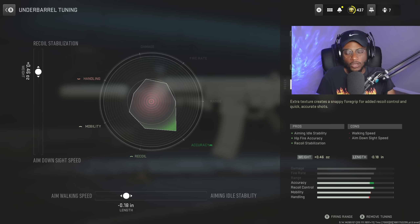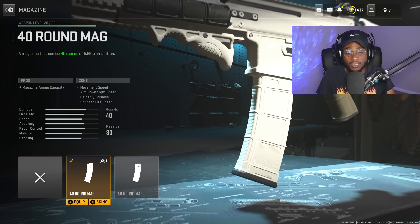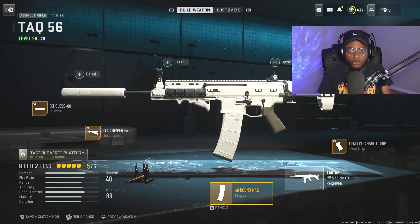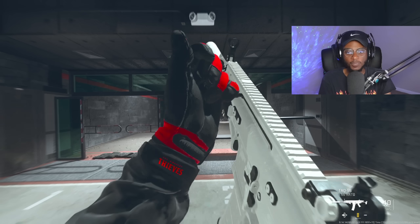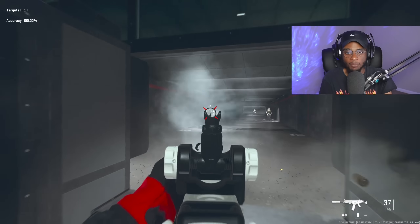And then finally, because we have an open attachment slot, we are going to rock that 40-round magazine here. This is going to be a nice bump so we can go ahead and take more people out. At the same time, it's not going to add that much weight because all of the extended mags did receive a buff, so they're not going to be slowing us down nearly as much. Once you go into the firing range, you're going to be very happy because we have a class that has a quick ADS and more ammo capacity.